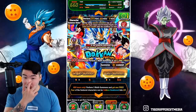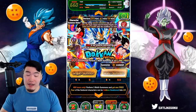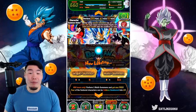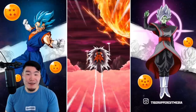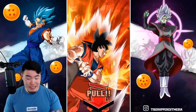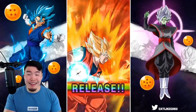Usually I would do the animation thing, or the crack the code, or whatever. But today we're not going to waste any time, we're just going to do it. Here we go. First multi. Maybe just walk away with the Vegeta. We did get Vegeta coming through. Rainbow Super Saiyan, I like that.